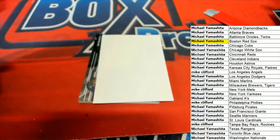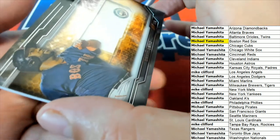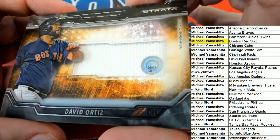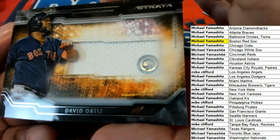Next up in the break, what's it going to be, who's it going to be? It's another Red Sox, and it's a David Ortiz. This has a special code on the relic that tells you what game this was used in. So these relics are very, very special that come out of this Strata Baseball, because you can look up and see what game it was. So there's the code — I'm trying to get it in focus as best I can so you can look it up immediately and see what game it was from.